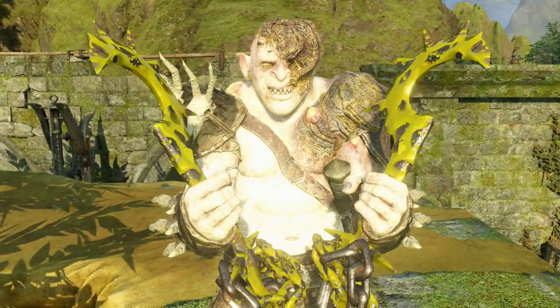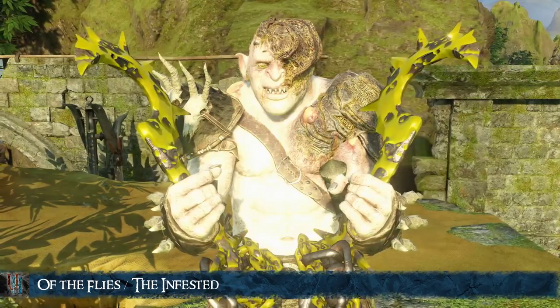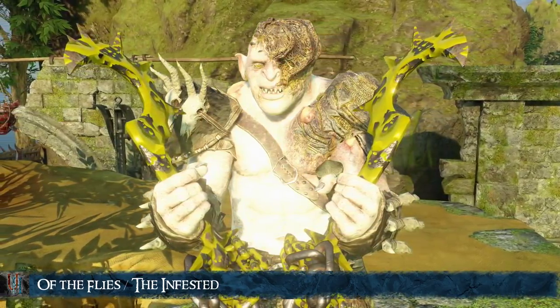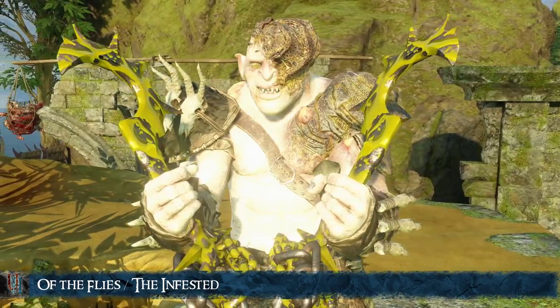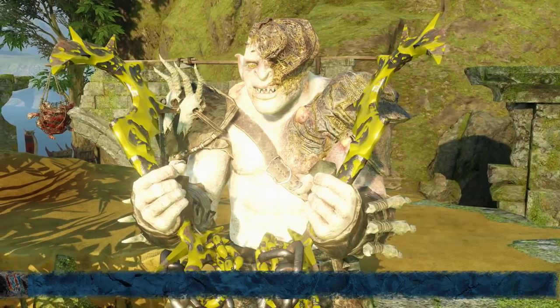The next one is for dropping a Morgai Fly's Nest on a Uruk, which creates the All the Flies or the Infested Legendary Scar. This scar can even happen if your Uruk doesn't die but flees. However, his skin will not turn white and he will not get Legendary status if this happens.